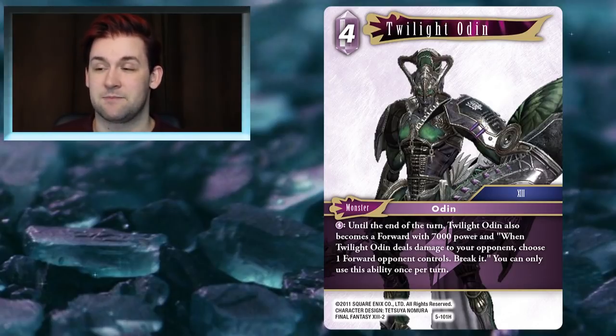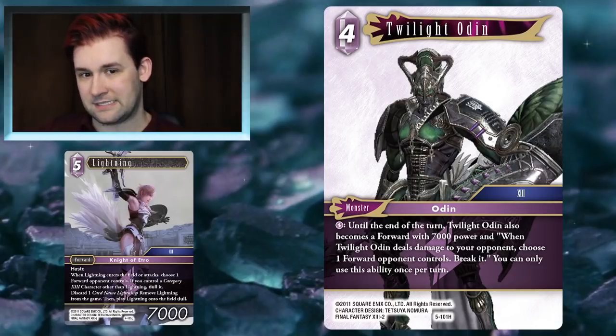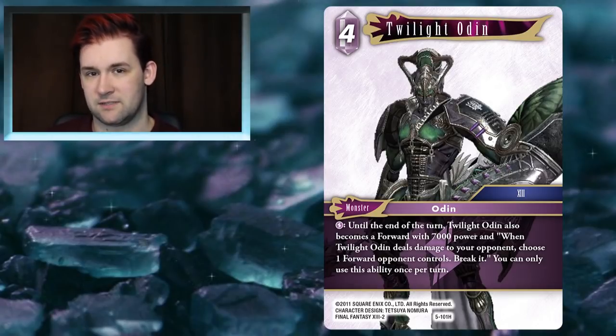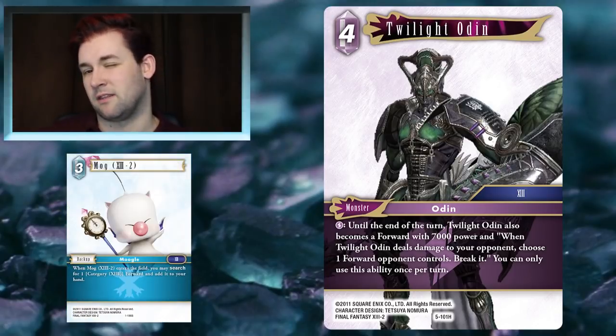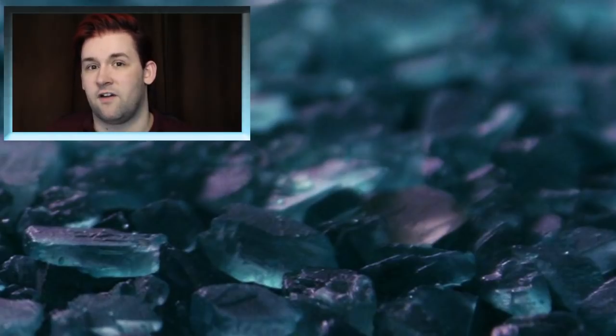I also wanted to talk about Twilight Odin — I've already made a video on it, link in the description box below, as it was the card I was allowed to spoil for this set. One thing I didn't mention in that video is its synergy with Opus 4 Lightning. Twilight Odin being an FF13 character that benefits heavily from Lightning's effects makes me really want to explore that synergy. I think a 13-styled deck can finally really work — whether it be mono Lightning, Lightning/Earth, or Lightning/Ice.